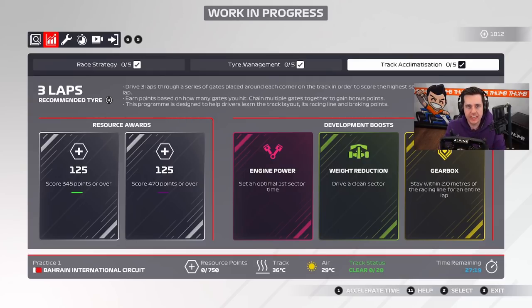I don't think this is the quick practice program I talked about in my last video. You will be able to get resource awards as normal, and if you get a green completion you'll also get a development boost. In track acclimatization specifically, you can get engine power, weight reduction, and gearbox boosts — cutting down costs whenever you want a new upgrade. That's quite cool. Let's do a track acclimatization and then go into qualifying.